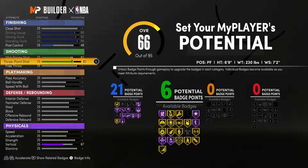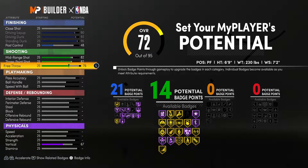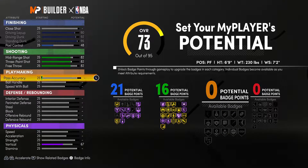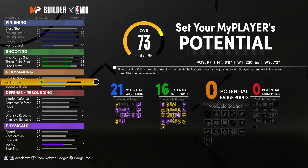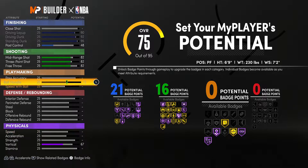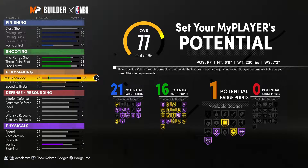Since this is going to be an AD build, you will have to put a little bit into shooting. I went 82 straight down — nice and easy numbers, 82 all the way down on shooting. That will get you 16 badges.